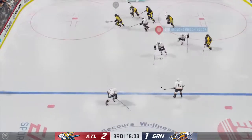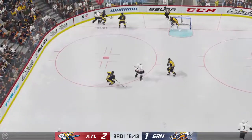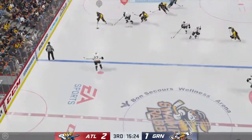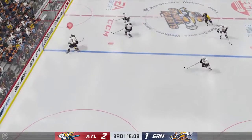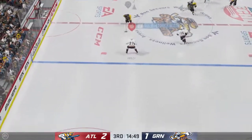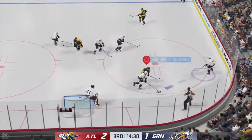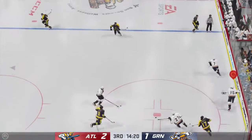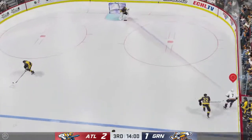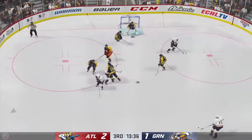Atlantis got possession here in their own end. The Gladiators will play it in their own end. Up along the wing — smart defensive play here in the open ice. Atlantis got control of the puck. Strong defensive effort. Here's a short pass to Heath. Nice pass. Center down in front — and that one's broken up! Great block there!